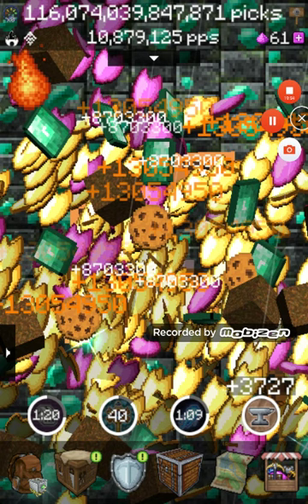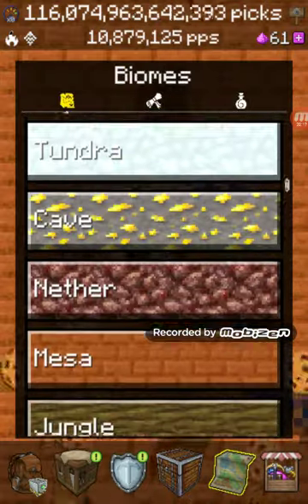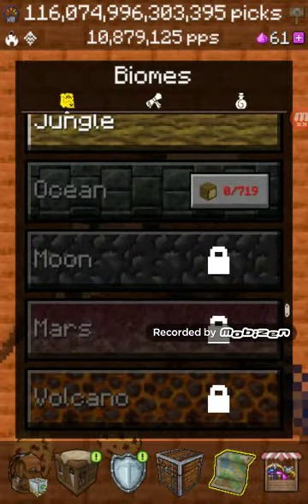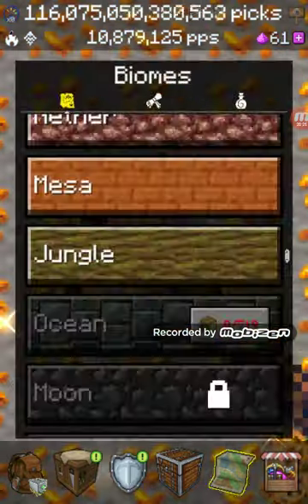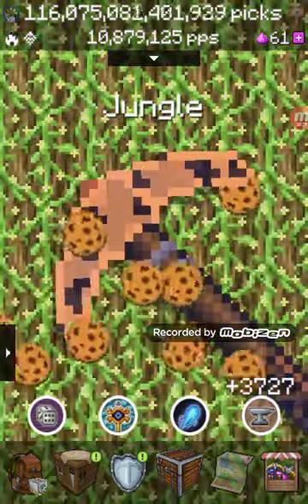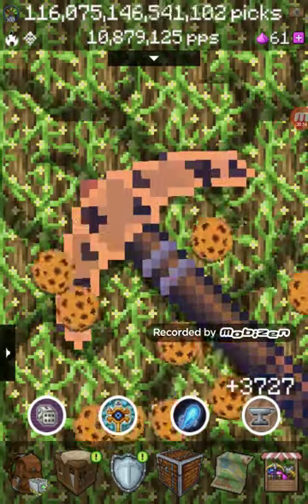Oh yeah, and also the rain effect might be making it keep doing that too. I might just get to the jungle off camera because it keeps doing this. What do you know - out of the jungle, because it sent me back into the mesa. I guess it just made me go into the mesa biome. Be right back when I'm done in the jungle.